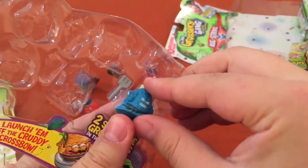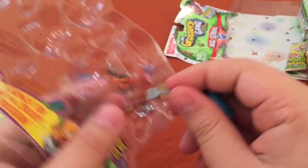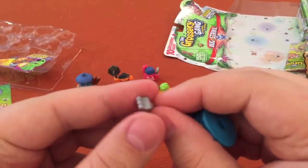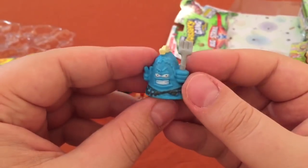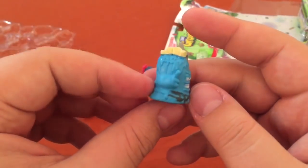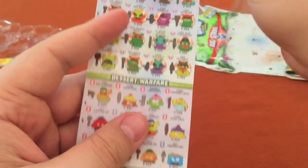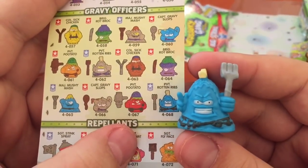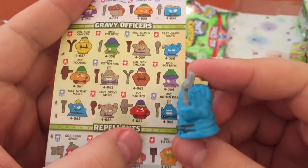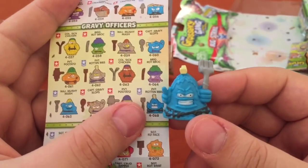Now look at this big ol' guy. I don't know who he is, but he's got a little spatula — or maybe a fork. Big ol' spikes on top. Is that butter? He's not a shoe, not hair, not one of our paratroopers. Is he a dessert? I don't think so. Is he rotten ribs? I guess he's ribs — eating them with a fork too.